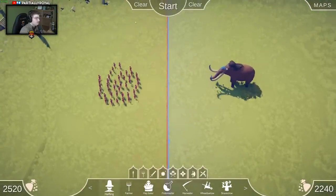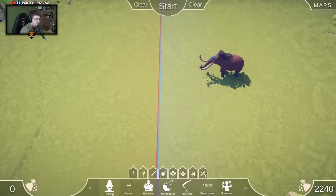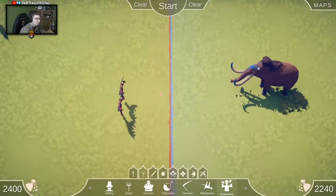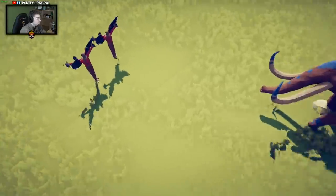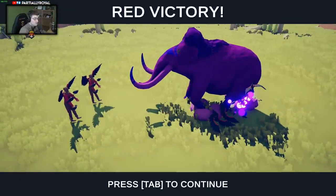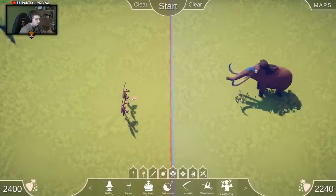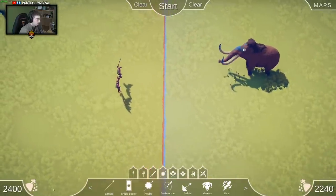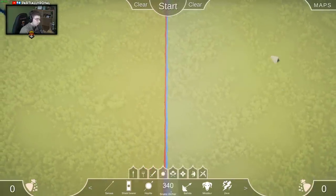Let's see what else could take down the mammoth. What about a scarecrow? I don't know what a scarecrow does, but he has a bunch of crows on him. Oh my - they're throwing birds! Wow, okay, the scarecrows are pretty strong. Let's find out what the strongest unit in the game is.